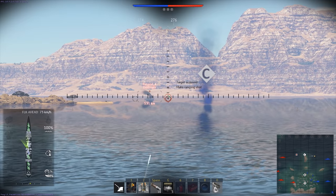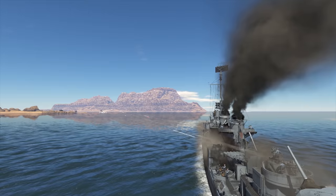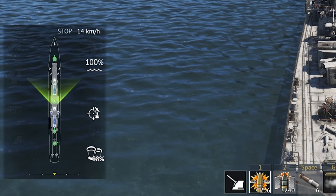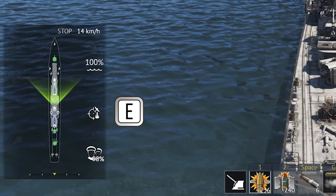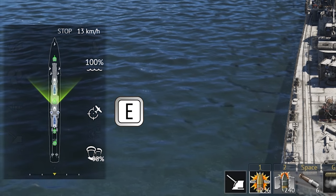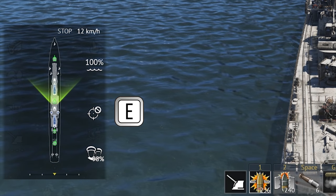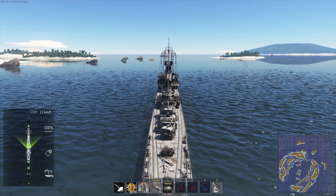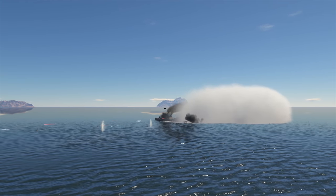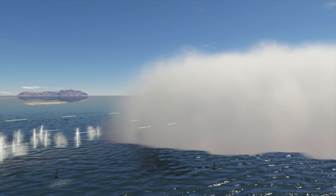But then you get even closer to the enemy and your auxiliary guns start blazing. They won't even scratch the paint on the enemy vessel at this distance, so it's a good idea to set them to AA mode. Press E. See how the icon changes to air targets only? Press it again and they will only shoot at naval targets. Press again and they stop shooting at all. This is actually a very valuable option. A simple example: if you try to disengage using a smokescreen, your auxiliary guns will give away your position immediately.